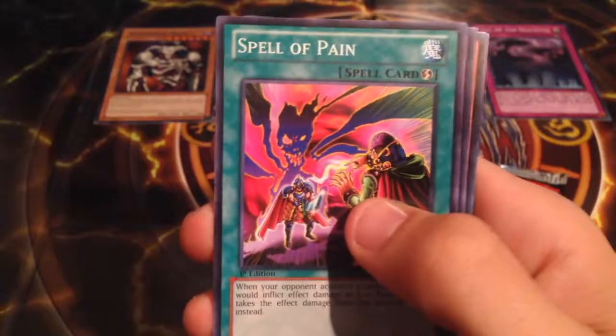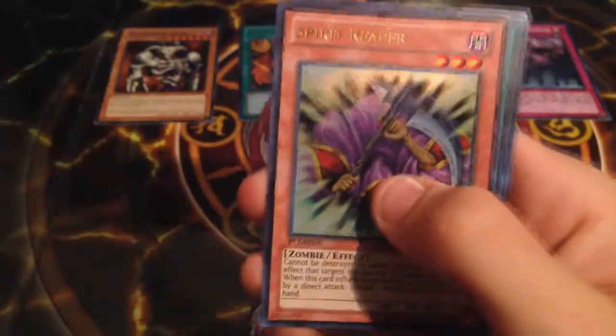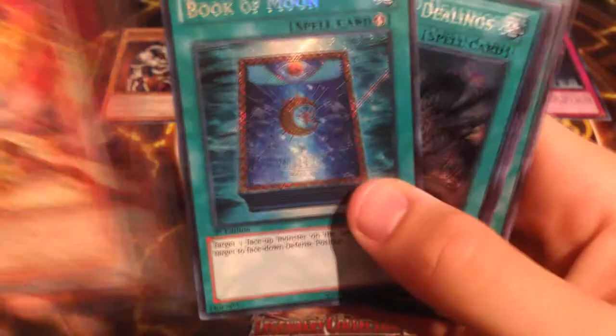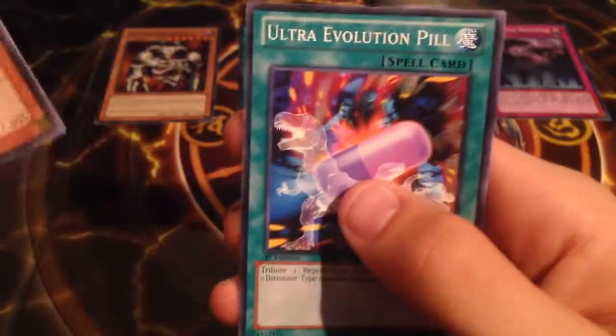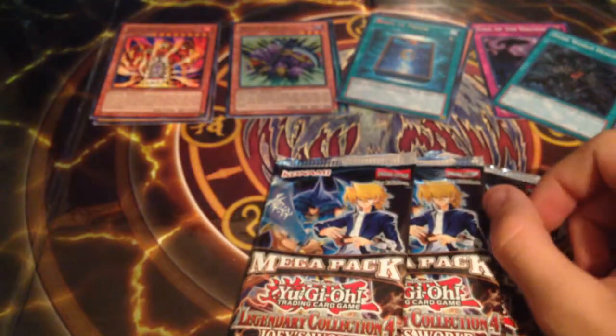Followed by four more packs. From the second pack: Sword Arm of Dragon, Sword Arm of Dragon, Spell Pain, Thousand Dragon, Lava Golem, Spirit Reaper — sweet! — Book of Moon, Dark World Dealings, Sniper Hunter, and Ultra Evolution Pill. That is so cool. Book of Moon and Dark World Dealings are cards I've seen on Dev Pro but never had before — now I do.